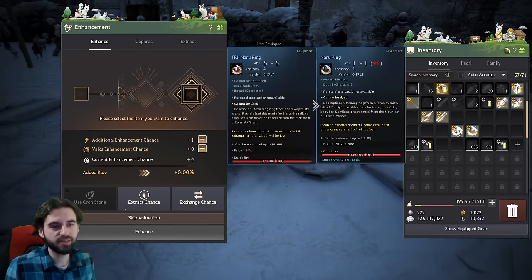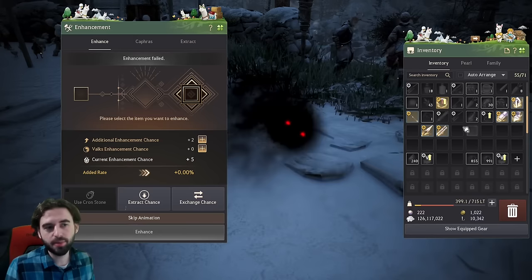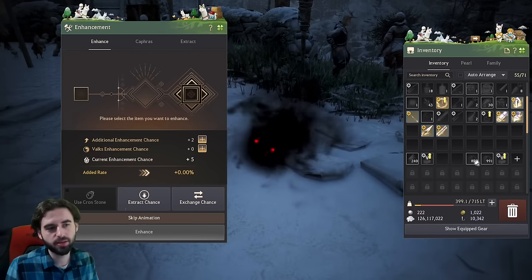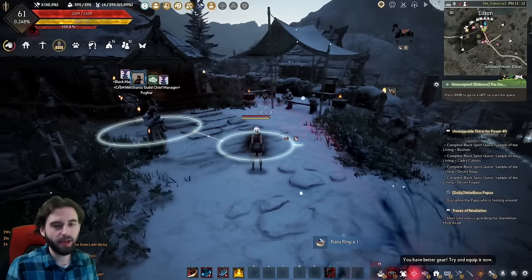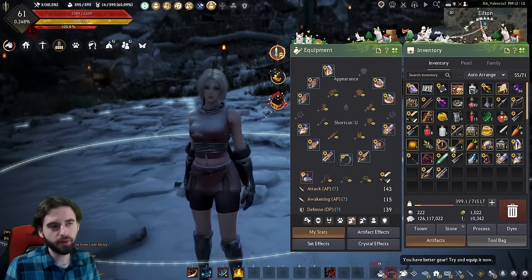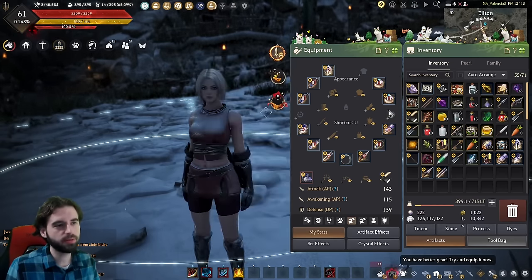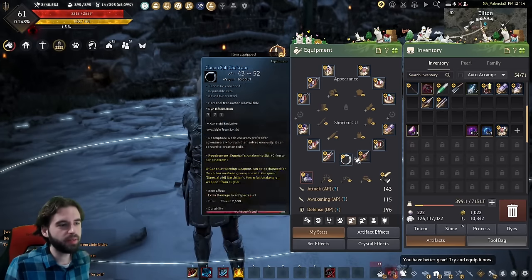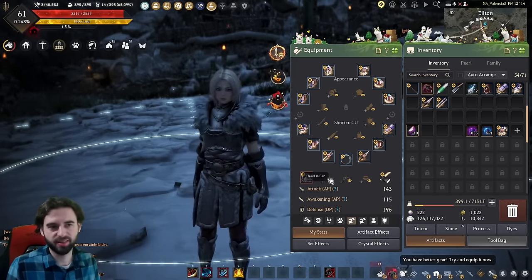They don't provide really good bonuses and you're going to get better stuff just for playing in a few minutes. Continue this Naru gear upgrading until you get a full set of PEN Naru gear, which includes your helmet, boots, gloves, armor, main weapon, and sub weapon — six pieces in total that you want to upgrade all the way to the PEN stage.